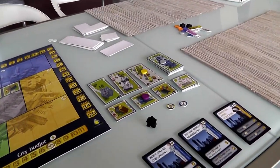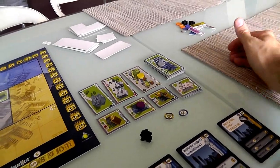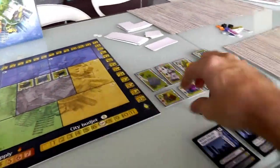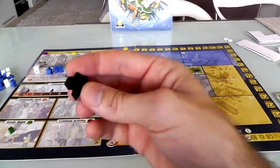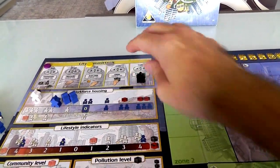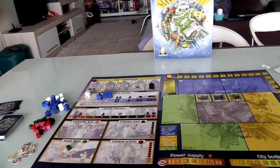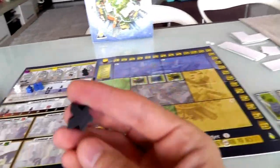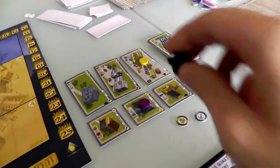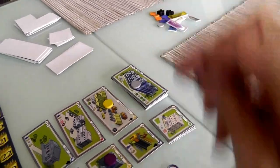We have now all made a proposal — three proposals are sitting before the city council and now we vote. Each of us has one vote; somebody would have had an extra vote if they were on the executive committee, but as it stands everyone has one vote and we vote in order. We cannot vote for our own proposal. Jen votes first — she cannot vote for her high-tech firm, so she either votes for my distribution depot or the brokerage.